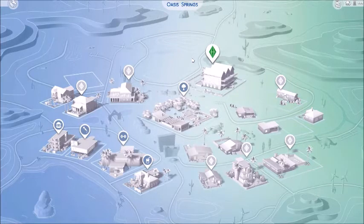Here is my area, it's called Oasis Spring, this neighborhood, and I have a family there and their last name is Black. It's a man and a woman, and they have four teenagers and recently we had a new baby. I'm going to tell you a little bit more when I have loaded the household. My female Sim is pregnant with another child as well, so I'm going to load the game and you'll see what I mean.